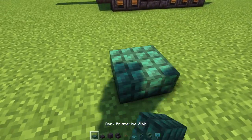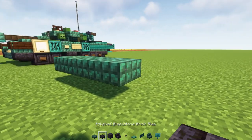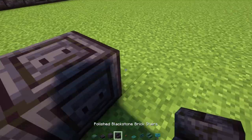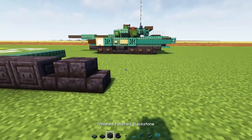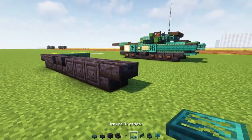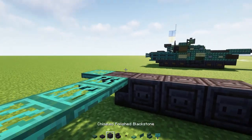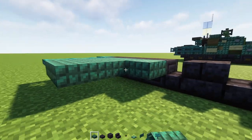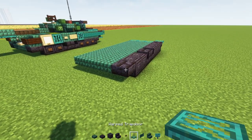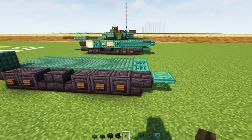First off, we're going to place a dark prismarine slab hovering above the ground, three blocks wide. Then add in a polished blackstone brick slab, then chiseled polished blackstone two blocks long, back to back polished blackstone brick stairs, and then three chiseled blackstone. Then upside down polished blackstone brick stairs, a warped trap door here, then three warped trap doors in the middle, and dark prismarine slabs all the way across to the front. In the corner, add in dark prismarine stairs, and then on the sides, add spruce buttons all along the wheels.